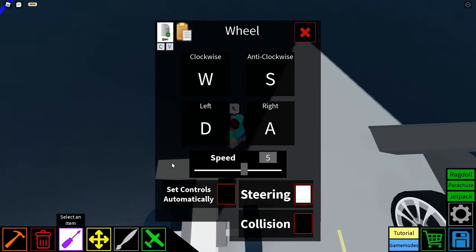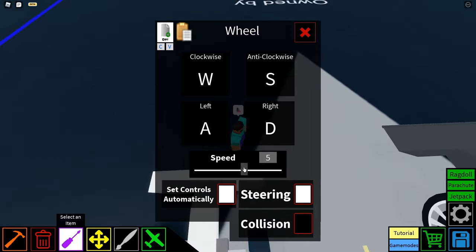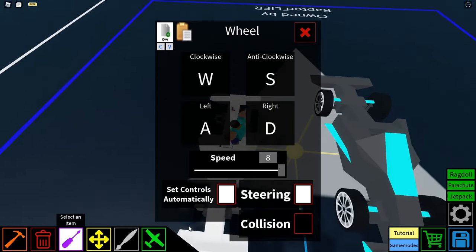W for clockwise, S for anti-clockwise, D for left, and A for right — pretty much their base settings. With the speeds set all the way to max, obviously — you want a faster F1 car. Same thing for the back wheels.